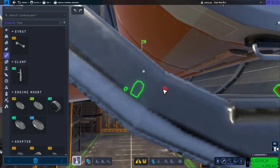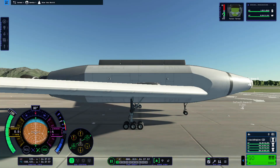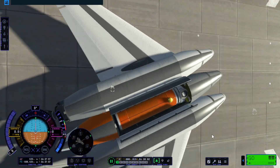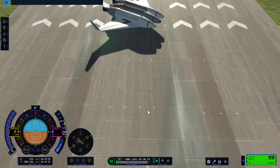So I went back, changed up a few things, and then from that point on the craft would just continuously break. Every time it got loaded up, something would break — the wheels would break, the wings would break. This of course makes no sense, because it worked just fine the first time.